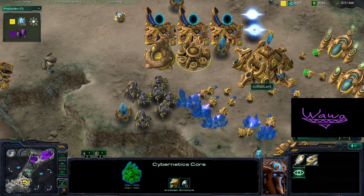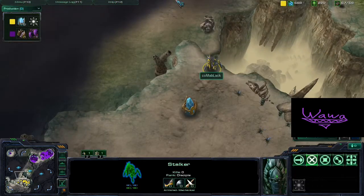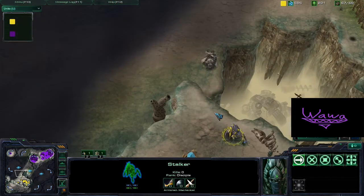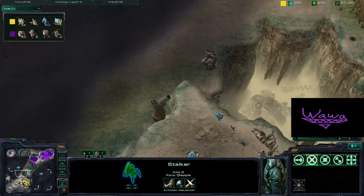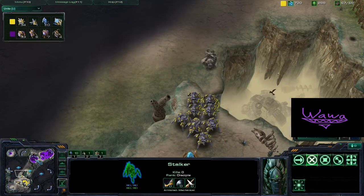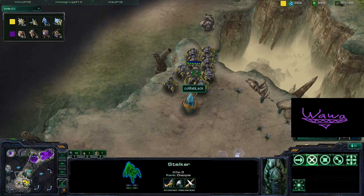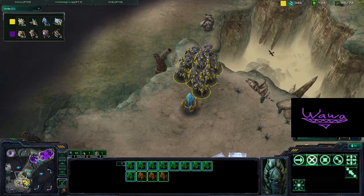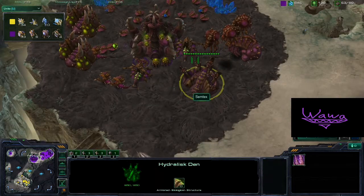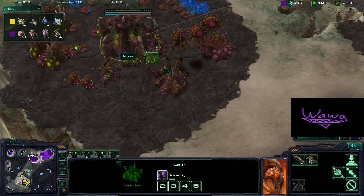We do see Blink technology being researched for Kalma, so he's going for mass Blink Stalkers. Looking at the units right now, Kalma already has 10 Stalkers, while Semtex has 6 Hydralisks and 4 Queens — so it is still a pretty close match, especially if those Hydras move fast on creep.